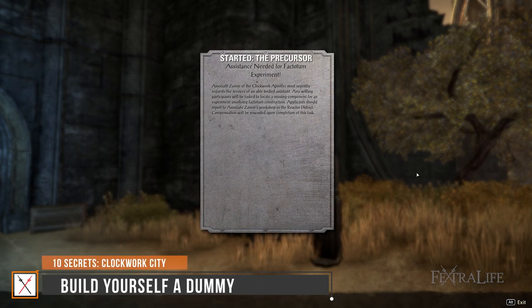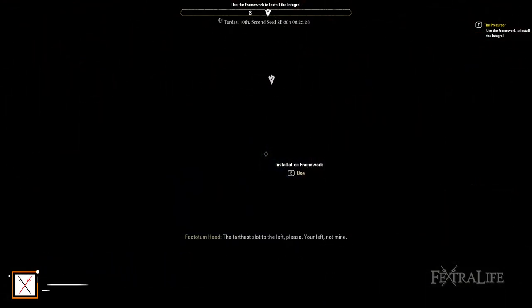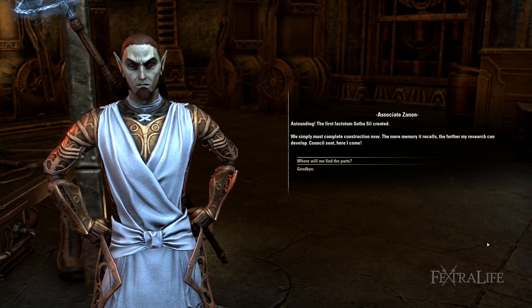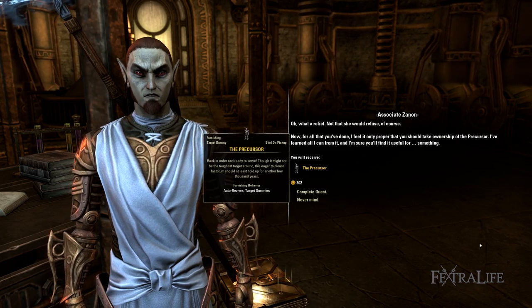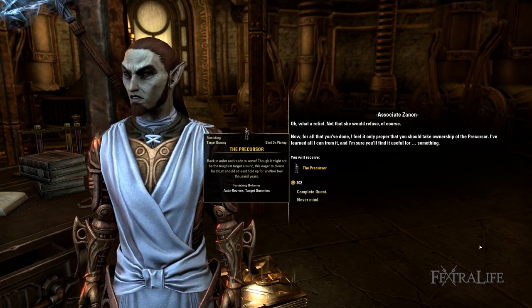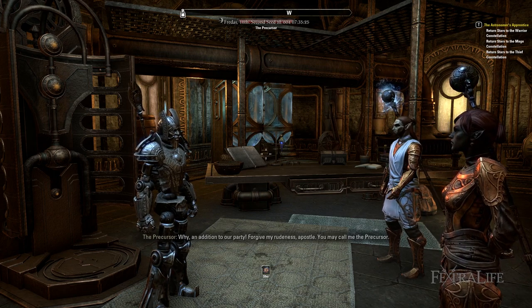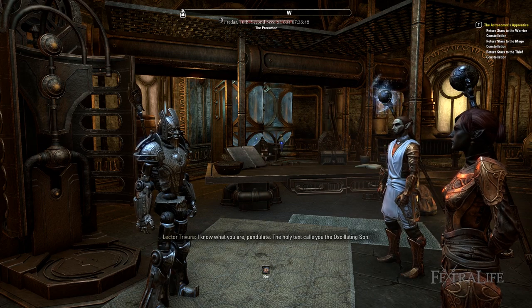Number 7: Build Yourself a Dummy. A special quest called the Precursor initiates a hidden treasure hunt across all of Tamriel, resulting in the Achievement and Trophy Precursor Maker. You must find Associate Xanon or pick it up from the notice board by the Basilica. Follow the steps and you'll visit a variety of Dwemer ruins across Tamriel to gather all the parts. It turns out the Apostles are not impressed by the construct, so Xanon gifts it to you instead. Bonus: you can get one of these per character you have.